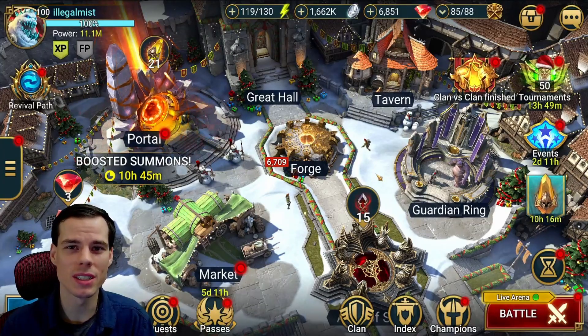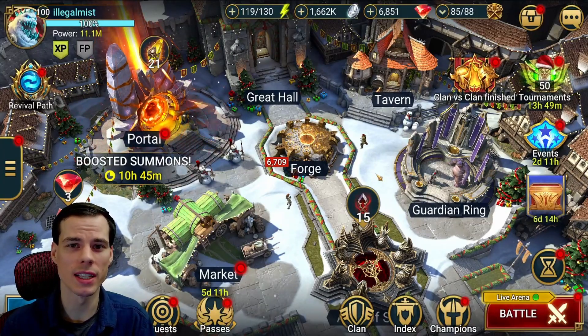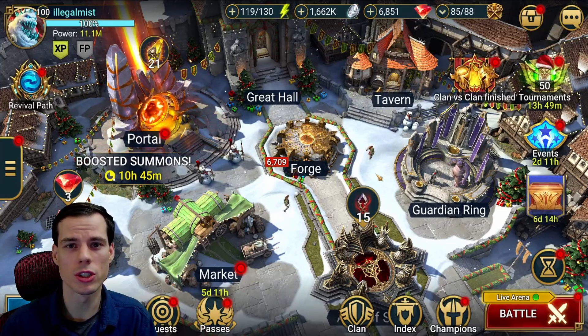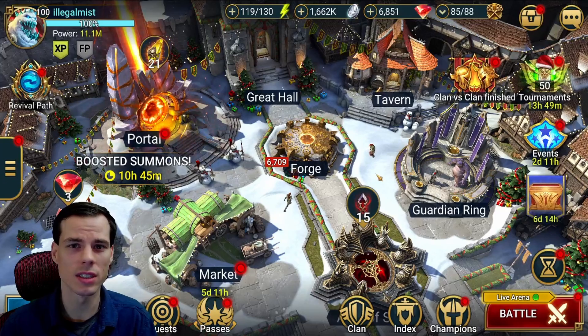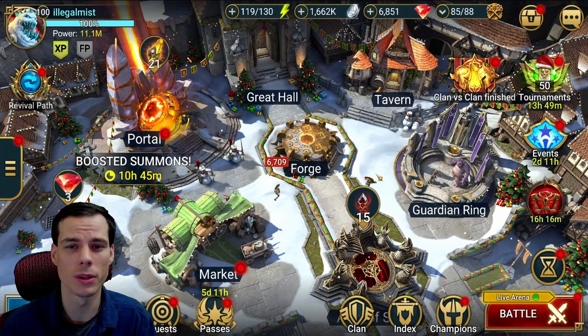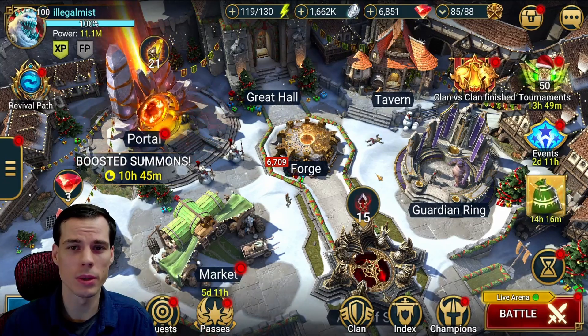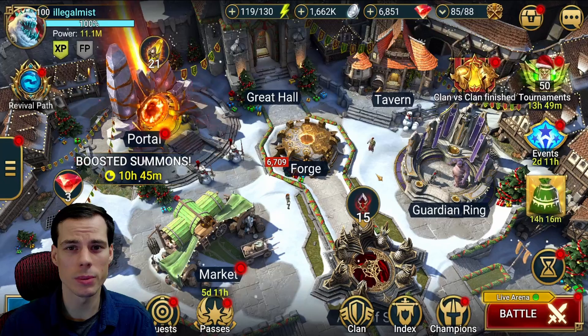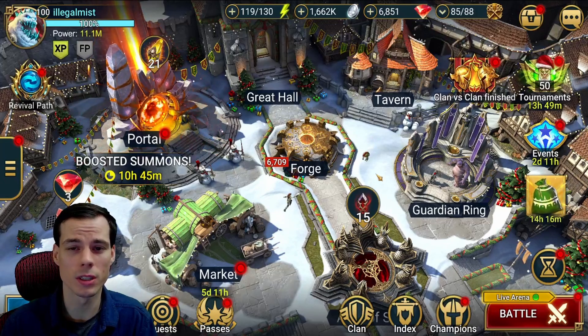Hey, what's going on. I'm a legal mist and today I'm going to be showing Gwendolyn the Silent in the Hydra event. I wanted to go in, build her and book her on my account, and show you all the best sets and some teams that you can bring her on to maximize your utility with her. This video helps you determine whether or not you want to pull her from your fragments. This took me over 10 hours to make, so make sure you like the video and subscribe.